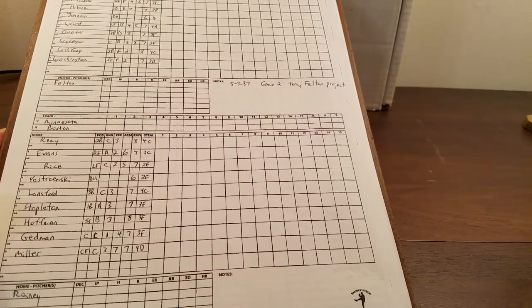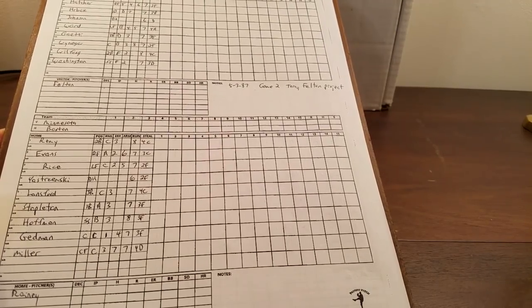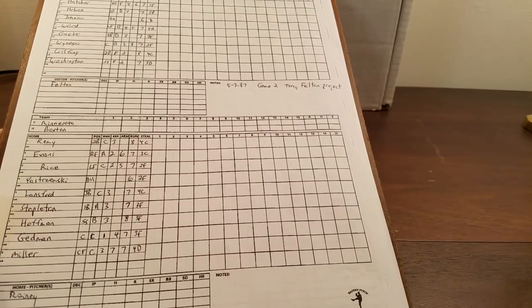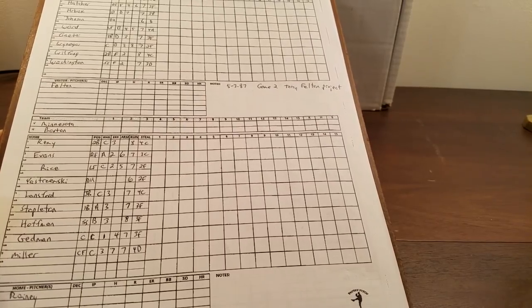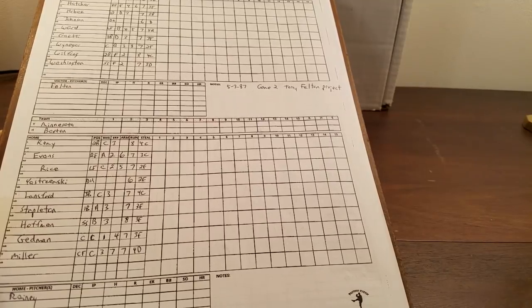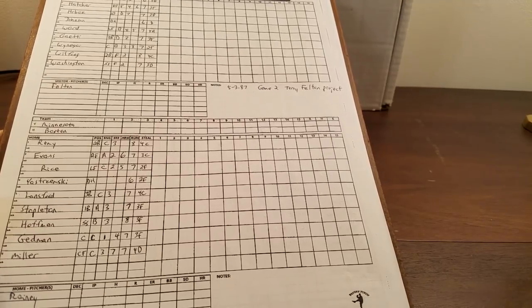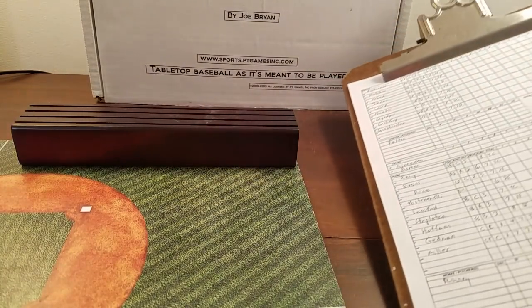Terry Felton is on the mound. For the Red Sox: Jerry Remy leads off at second base, Dwight Evans in right bats second, Jim Rice in left third, Carl Yastrzemski DH cleanup, Carney Lansford at third hitting fifth, Dave Stapleton at first hitting sixth, Glenn Hoffman shortstop seventh, Rich Gedman catching eighth, and Rick Miller in center batting ninth. The starter is Chuck Rainey.